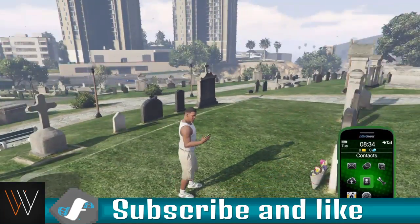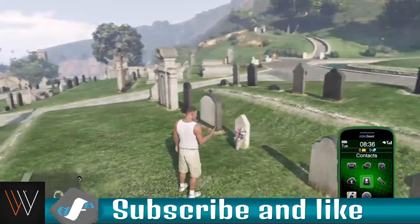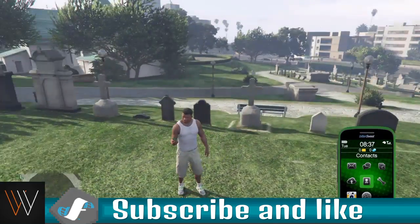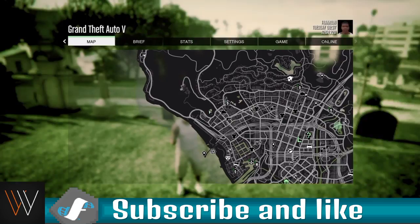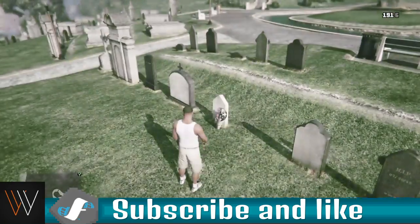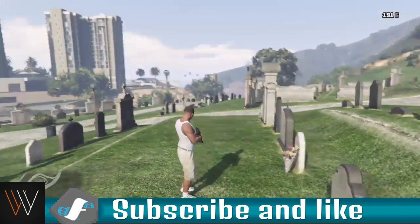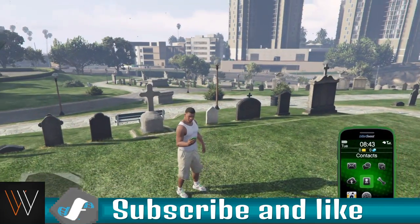What's going on guys, it's WorldPS4 and today we're going to be doing a video about an Easter egg. For this Easter egg, you've got to be at the graveyard like I am here, at around 10:40 in story mode. You've got to come to this certain gravestone — the one with the flowers — and just wait until it gets to 10:40.